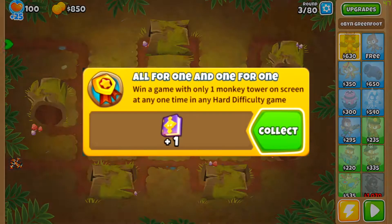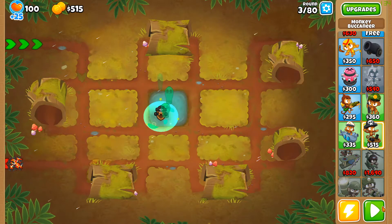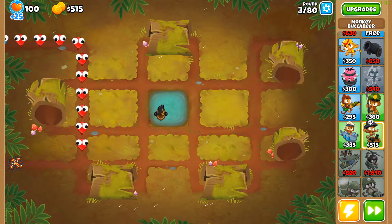Here's how to unlock the All-for-One and One-for-One achievement in BTD6, while mostly AFK. Quick reminder: always sell first and then place the new tower, otherwise you will not complete the achievement.